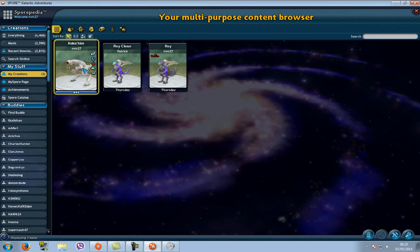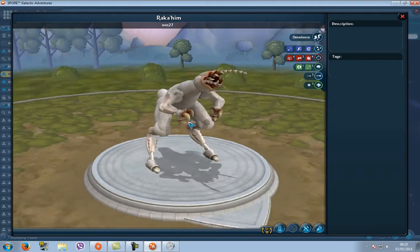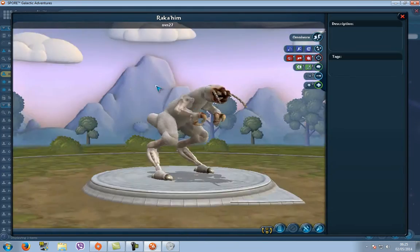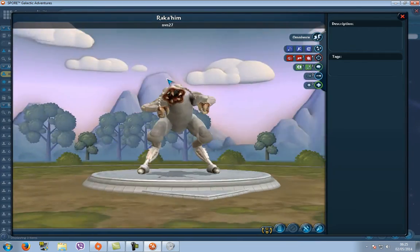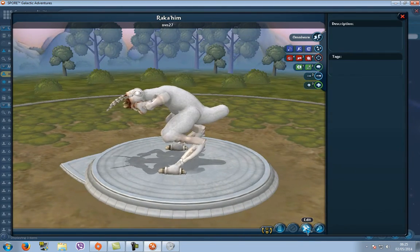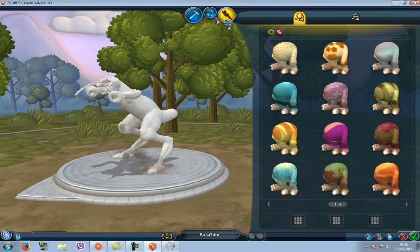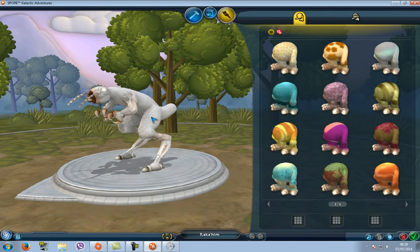What we are going to do is take a creation that I've already done before. It's called Rekahim — it's a template that I made for this tutorial. As you can see it's a pretty good looking template, pretty much scary. Even the eyes are right. So we're going to edit it in the editor, going to paint mode.